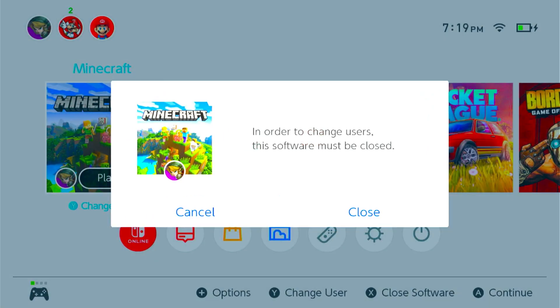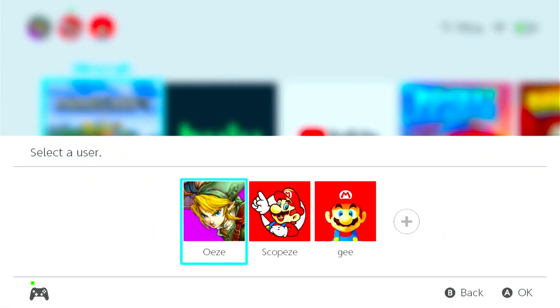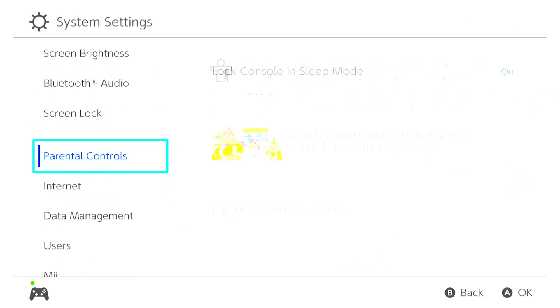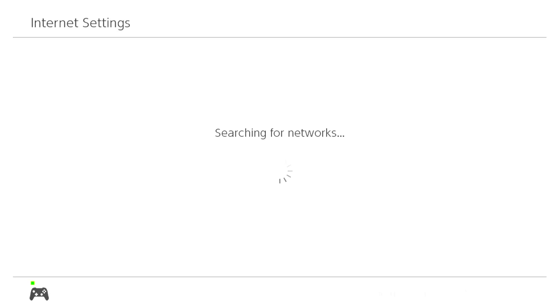I'm going to close Minecraft. Every time I leave Minecraft I close it, because it doesn't work right for some reason if you just leave it running in the background and go right back into it. We're going to go to Settings, then go back down to Internet Settings.